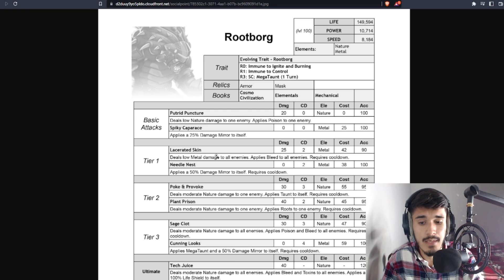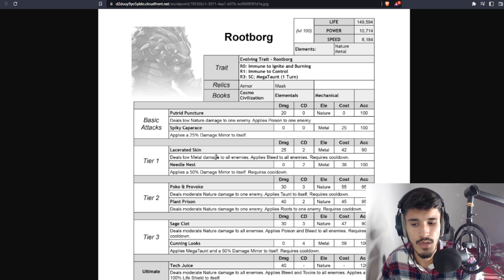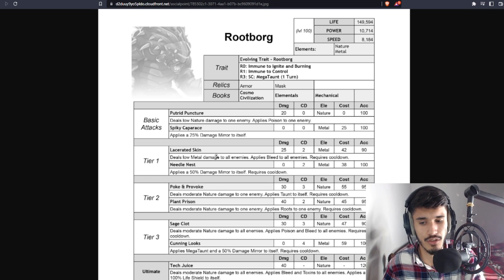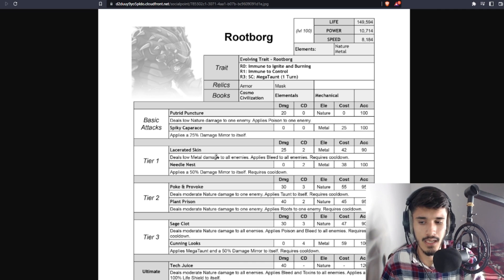For the ultimate, we have Tech Juice — moderate nature damage to all enemies, applies bleed and toxins to all enemies, and applies a 100% life shield. That's not bad actually; it comes with two tortures while dealing a lot of damage. I just wish it was more of a self-support skill — like a 100% heal with life shield and maybe some other cool stuff — rather than focusing on damaging the enemy. But you barely get the ultimate anyway, so it's whatever.